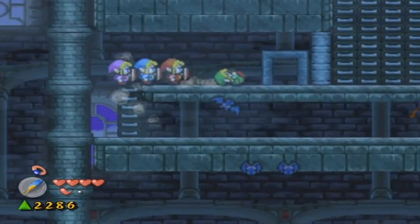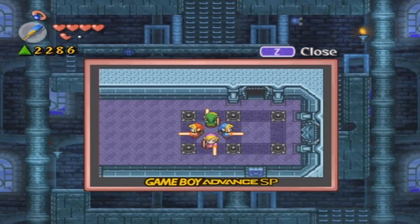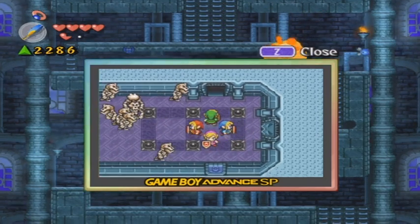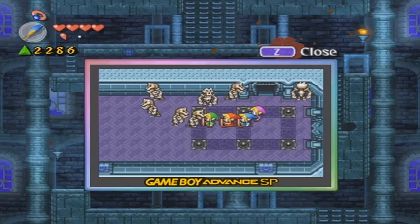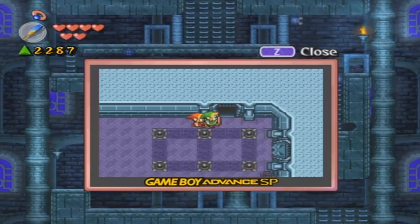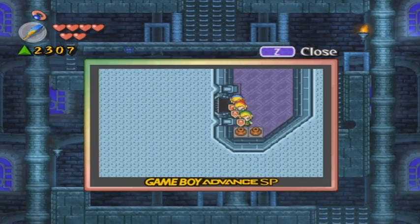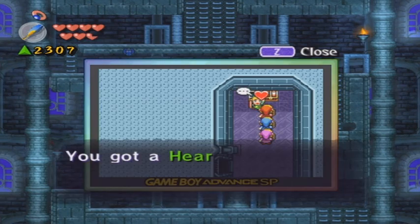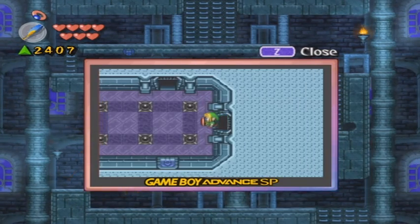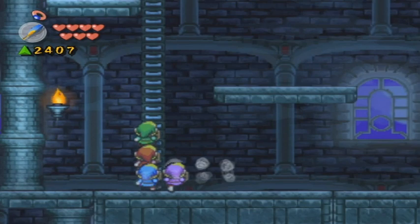Enter into this room and you'll find four of these targets we have to hit. Let me just kill these skeletons — they're just getting in my way. Stand right there. In this room there are two pots and two chests — you get another heart container and 100 force gems. We're up to 2400 now. Let's see if we can make it up to 3000.